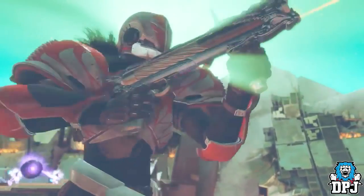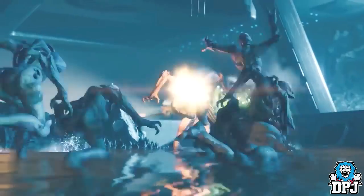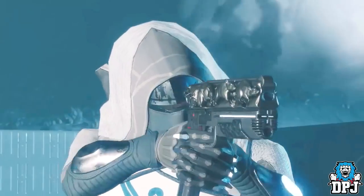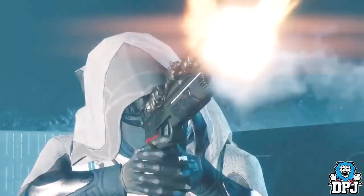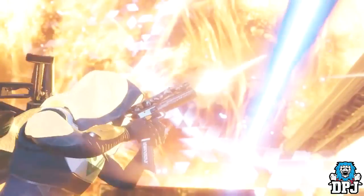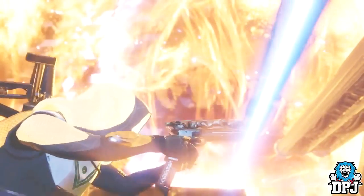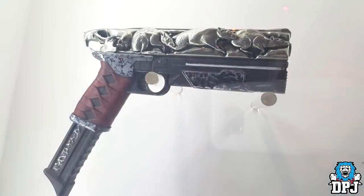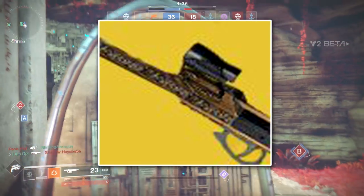Next up is what looks to be a sidearm, but could indeed be a hand cannon. I first saw this weapon at the Destiny 2 reveal event in LA, showcased behind a glass cabinet with many other weapons that have since been confirmed as exotics — one of them being the Cold Heart. The design on this thing is absolutely great; the rats or mice along the top are awesome and I cannot wait to get my hands on it in the full game.